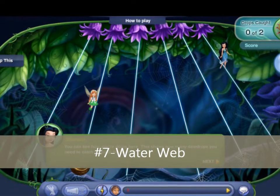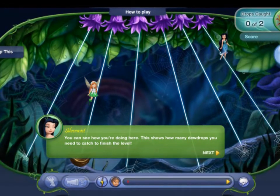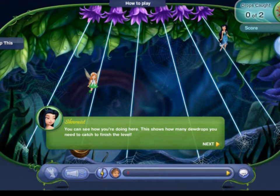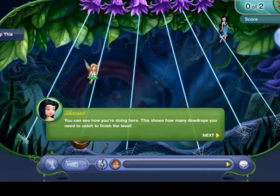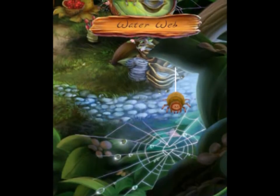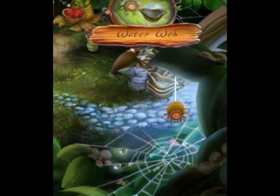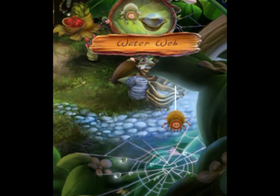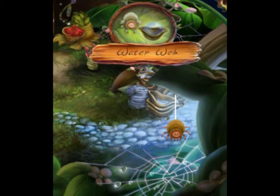Water Web is another game which requires thinking and strategy, but unlike Sunbeam Bend, it requires quick thinking too, making the game a bit more fun and challenging. Dewdrops will keep falling for the flowers and you'll have to use the web strands to guide them into the bucket. You'll also have to be wary of the other dewdrops falling from different flowers and the non-removable strands. The game's background is also really pretty because it's based off of Lilypad Pond, and this was the first minigame I ever played, even though I didn't understand it all back then.